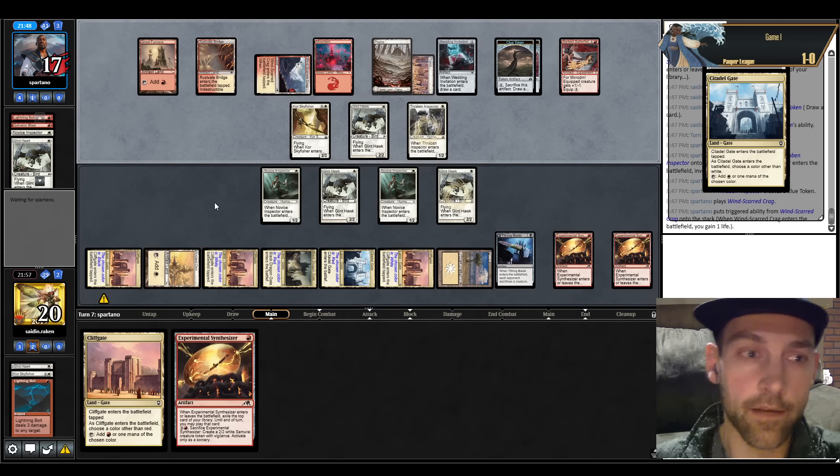Round three — we're on the play but we mulligan twice: first hand has no lands, second only one land. We're on the gate plan, on five cards. Put back Galvanic, Ancient Den — play this on white, put one on black and play Raven Specter turn two. They appear to be on Gardens — the black-based control deck splashing green for Avenging Hunter. With Raven Specter on black we can gate up and attack for five on turn three, assuming no removal spell.